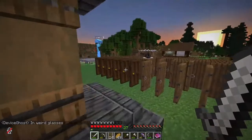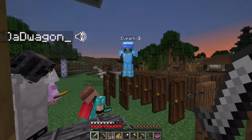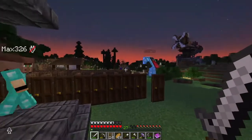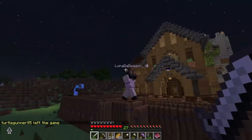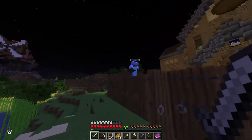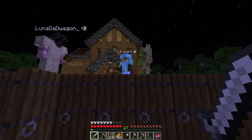It actually has Unbreaking 3 — and wait, it also has Protection 4! I left for five minutes and there are doors everywhere, and you're placing more doors as we speak. If anyone asks about the doors, say they've always been there and they've been hallucinating. I'm almost one out of four of the way done with my perfect chain armor — this one has Protection 4 and Unbreaking 3! I don't care about your stupid diamond armor — look at this chest plate I just got. Isn't it the greatest?